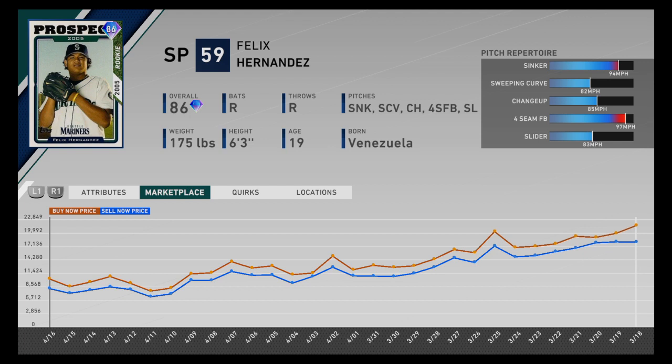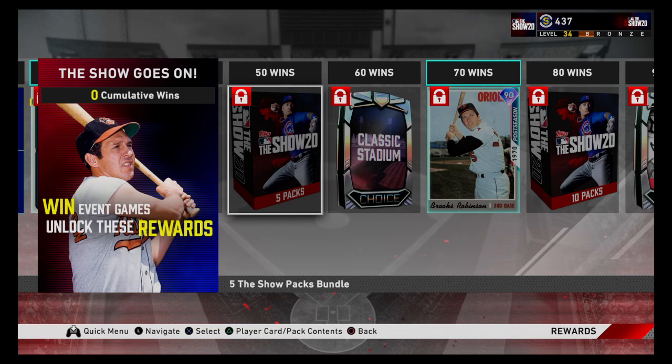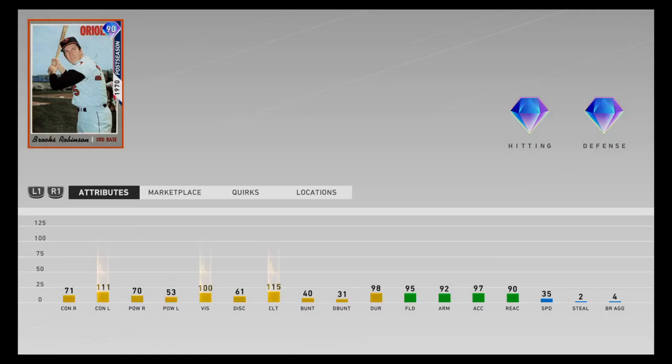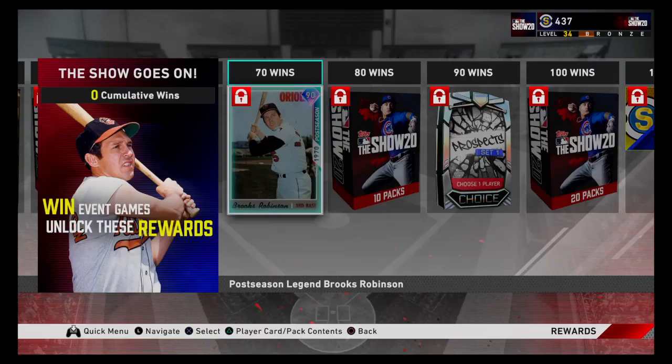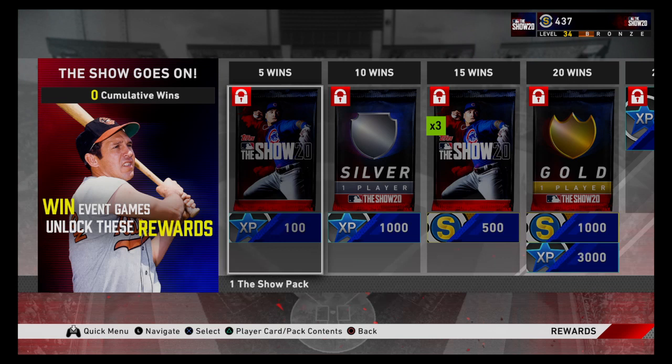30 wins gets you a five-pack box with 500 stubs on top; 35 wins another 500 stubs; 40 wins the Felix Hernandez card which is selling right now for about 8,500 stubs; balling as a habit gives a guaranteed silver or better card; 50 wins five packs plus the Brooks Robinson card currently selling for about 10k stubs; 80 wins a 10-pack; 90 wins a Set 1 Prospect's Choice. This is also very good for XP, which we'll talk about next.